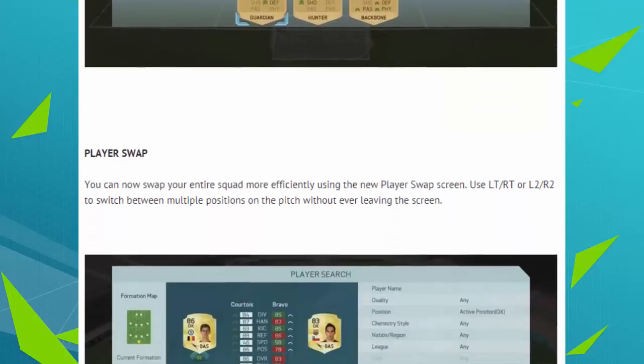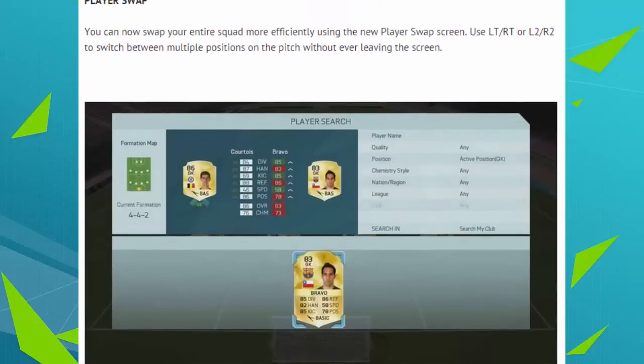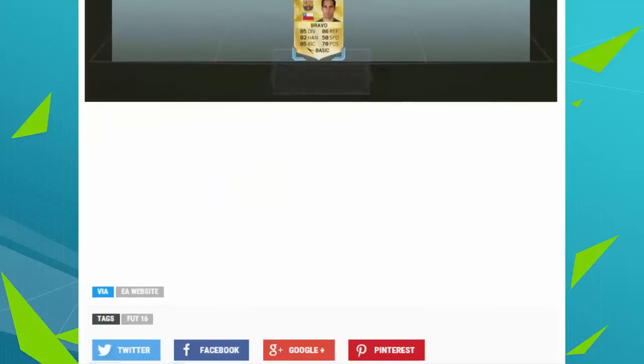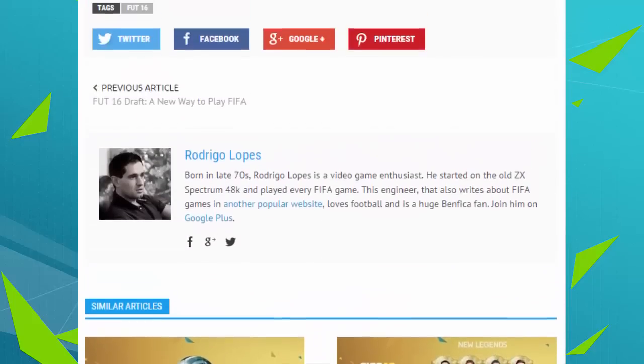We have the player swap screen. You can now swap your entire squad more efficiently using the new player swap screen. Use LT/RT or L2/R2 to switch between multiple positions on the pitch without ever leaving the screen. Very cool indeed - you can pretty much just go ahead and compare players here as well, and I guess it'll make squad building a lot easier, just going through players a lot easier.